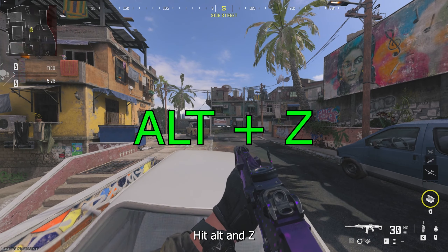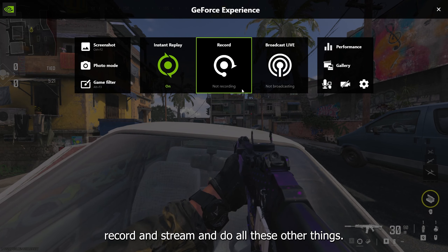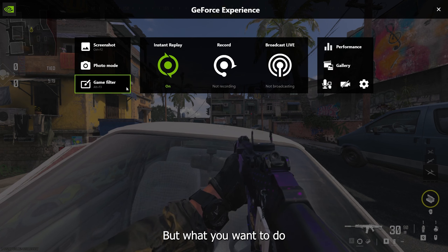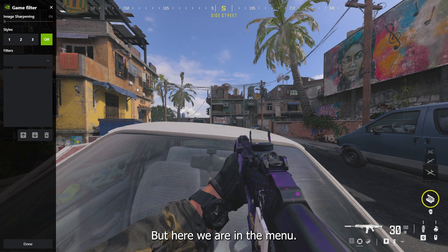Once you're in the game, hit Alt and Z, then this menu will come up. This is how you can also record and stream and do all these other things. But what you want to do is go over here to Game Filter. You could also hit Alt+F3 to bring it up, but here we are in the menu.